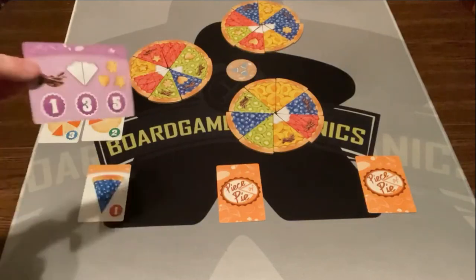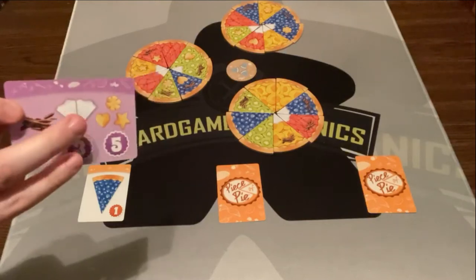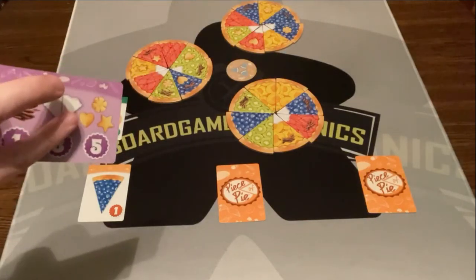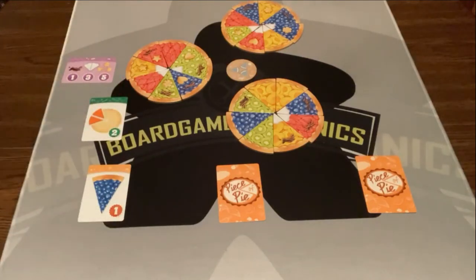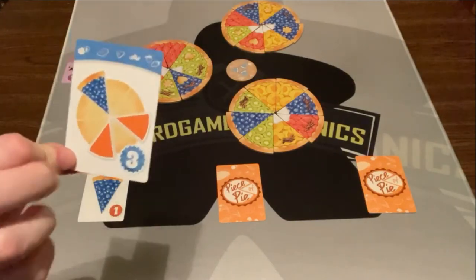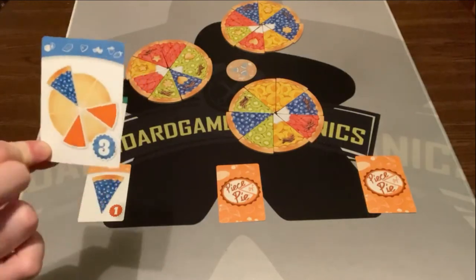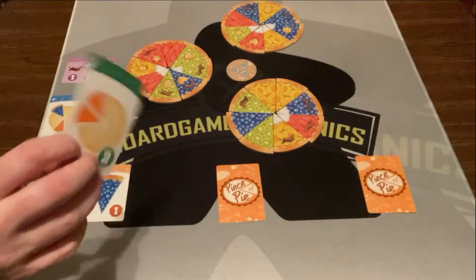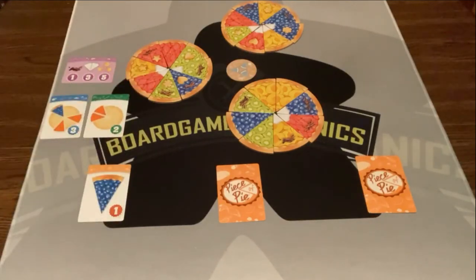You also have this scoring card out. For every chocolate you get, you score one point. For every set of whipped topping you score two points, and a complete set of all three crust embellishment shapes is worth five points. There's also a pattern goal: if I can get a blueberry two pieces away from another piece of my pie I get three points, and if I get the same piece next to each other I get two points. Whoever has the most points wins.